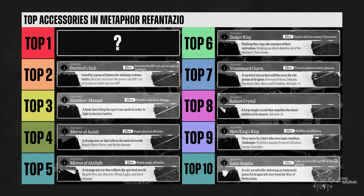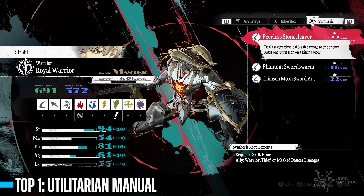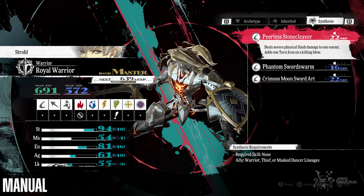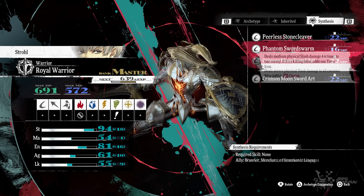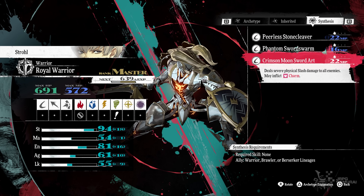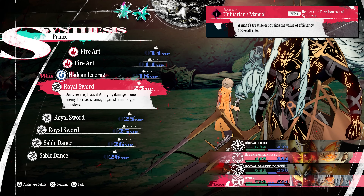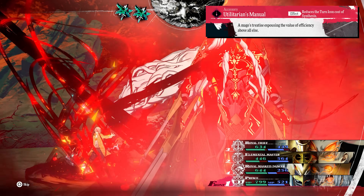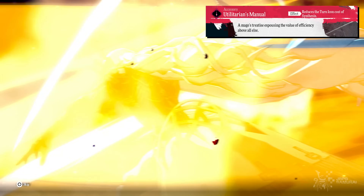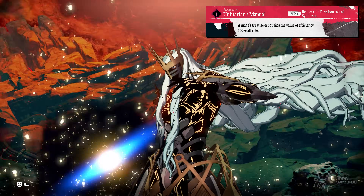I firmly believe the top 1 accessory you cannot afford to miss is the Utilitarian Manual. What makes it so special is it reduces the turn icon cost of synthesis abilities by 1. As a player who loves to take advantage of synthesis skills — since most of the time these skills are broken — you will find immense value in this accessory. For example, using the Prince Archetype, its main killer skill is Royal Sword which requires 2 turn icons. With this accessory equipped, you can use it freely with just 1 turn icon, giving you the ability to perform more actions and potentially deal more damage.